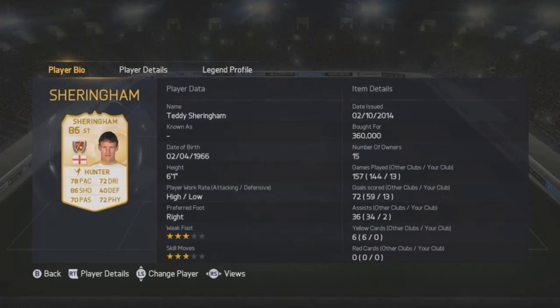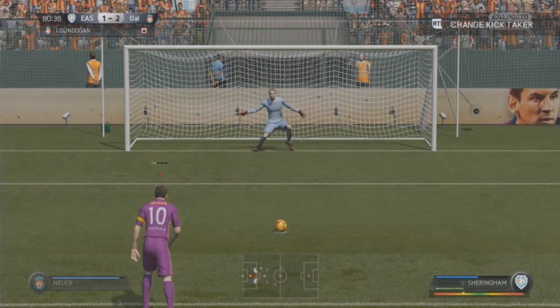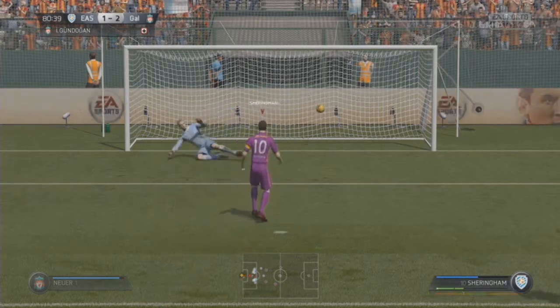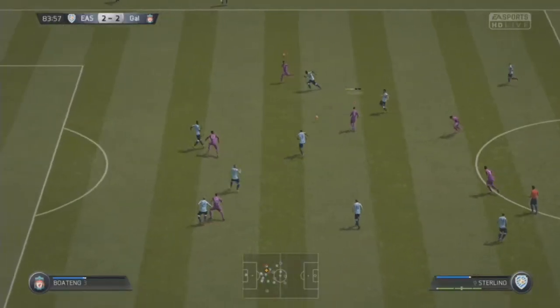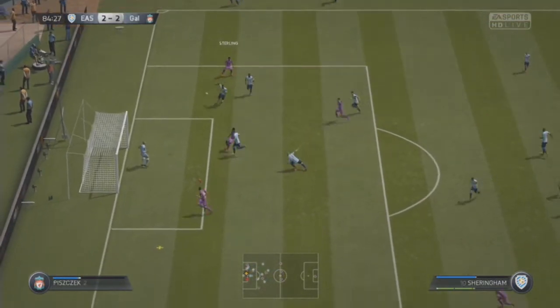For me, he felt really good up front, even though you're paying like $350,000 for him. He has got 87 finishing and 87 heading accuracy in-game stats, which is pretty insane. Inside the box, 9 times out of 10 every shot went in, even with the headers — if he got his head on the ball, 9 times out of 10 it went in.